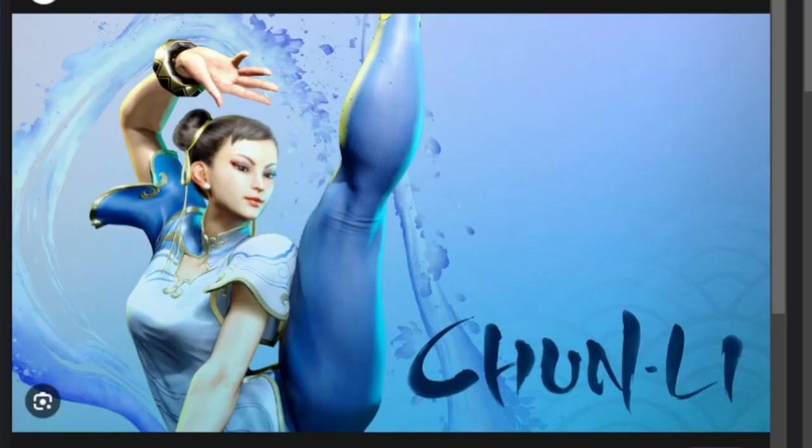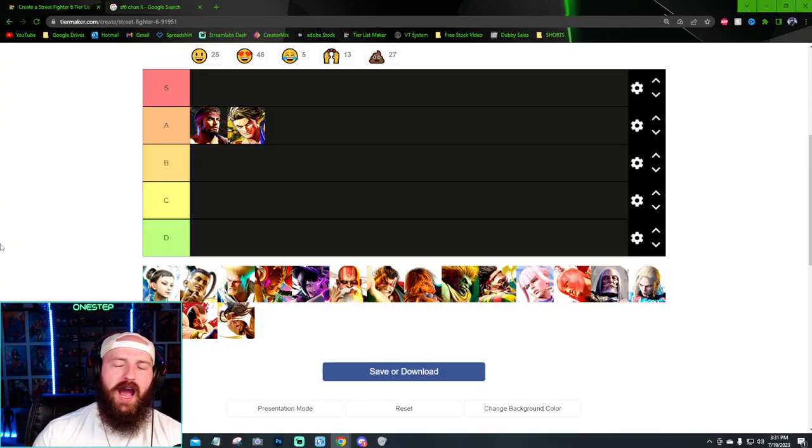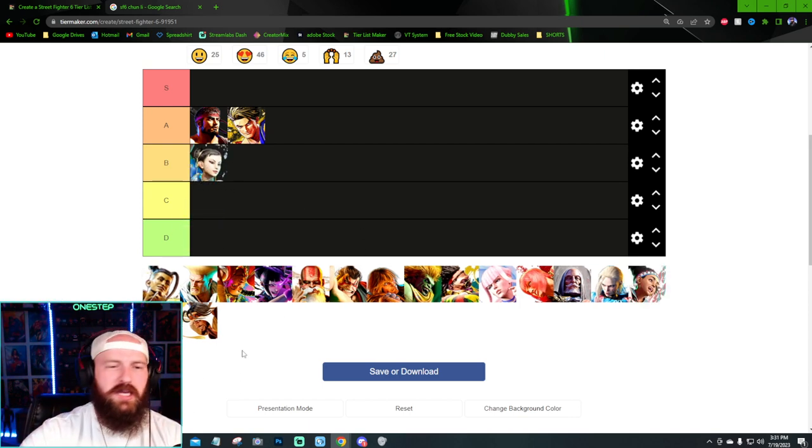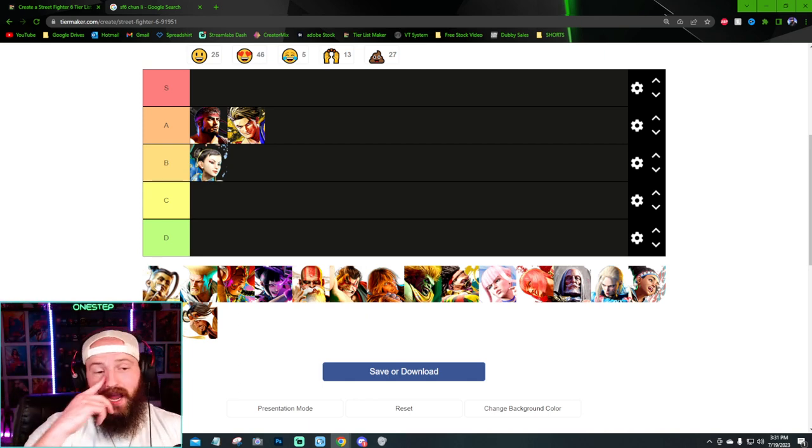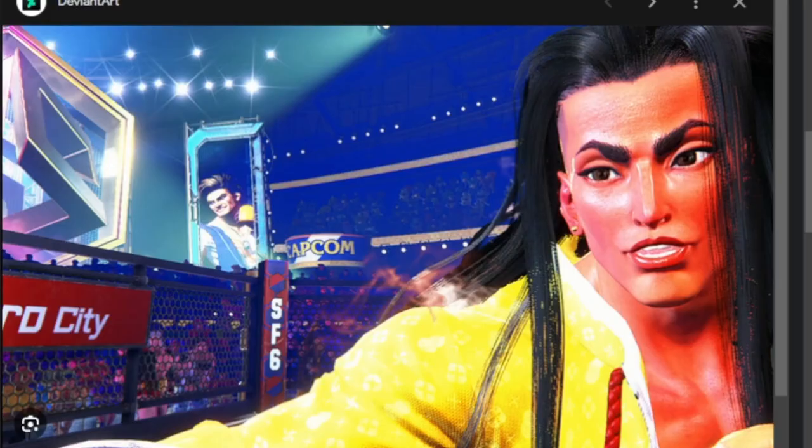Now here we go with Chun-Li. It's hard to really mess up Chun-Li — she's always been great, with the blue design, the thick thighs, the kicks. This design is not terrible in my opinion. I think it could have been better, but how much do you change a character before it's too much of a change and becomes a downgrade? I think this design for Chun-Li is not terrible, not great — I'm gonna put it B. It's pretty mid, it's all right.